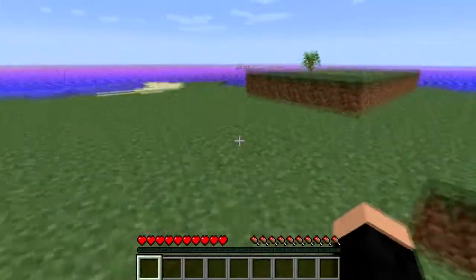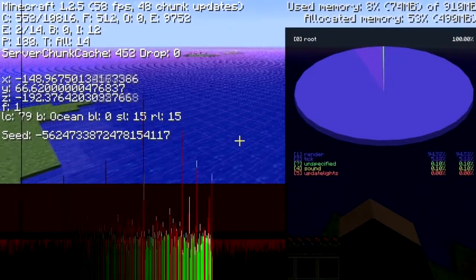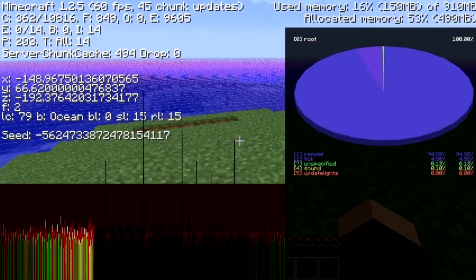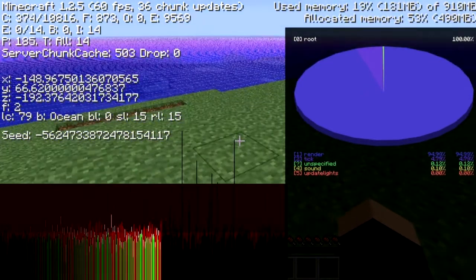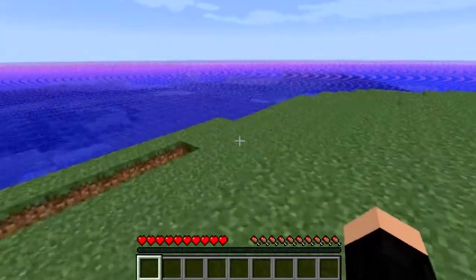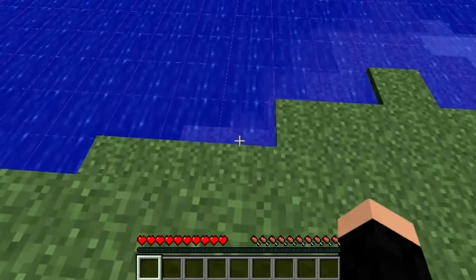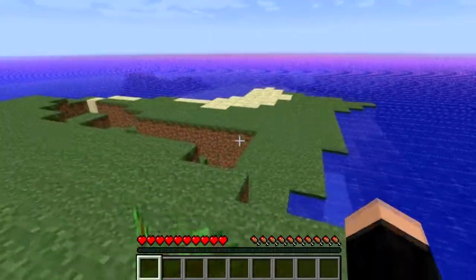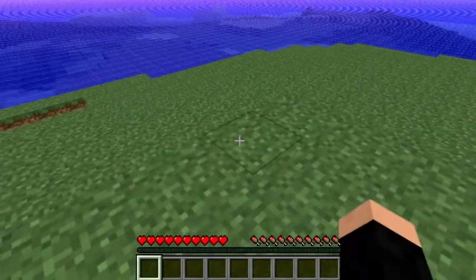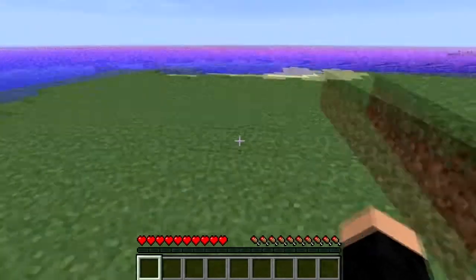and I am extremely confused as to why this is happening. This is completely default Minecraft, and before I was recording I had 90 or so frames per second minimum. And when I switch over to the integrated graphics card, it gives me 30 frames at best, but not this really, really stupid bug. Although earlier, it was happening to the grass as well.